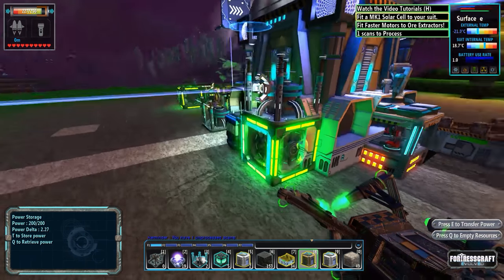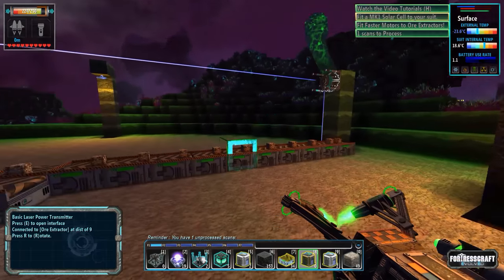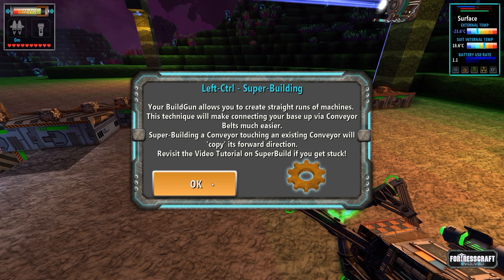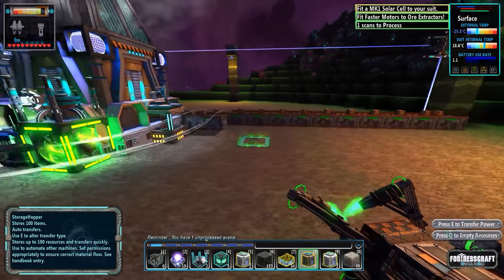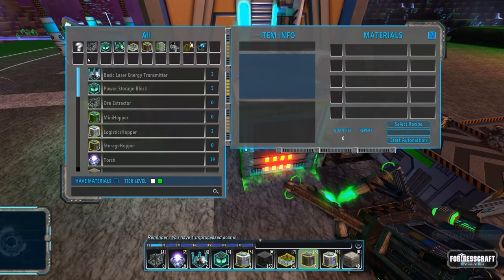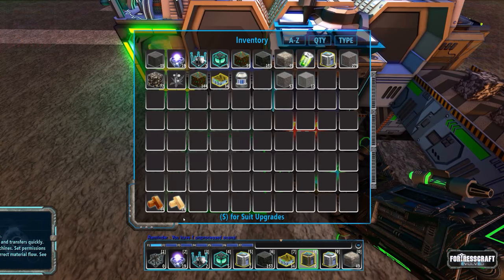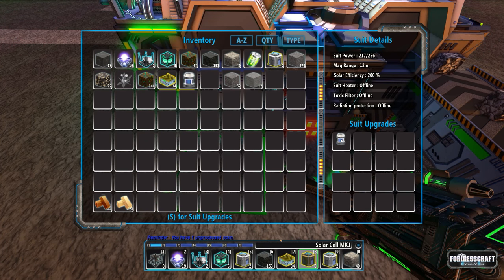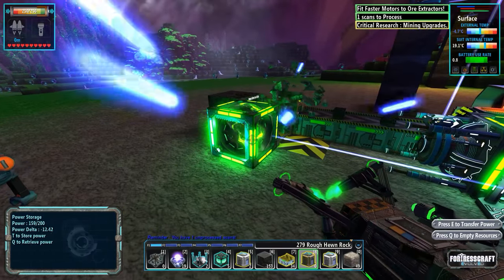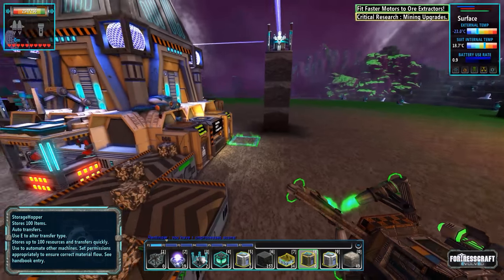Next on the list is lithium. It wants me to watch video tutorials — no, I don't want to watch video tutorials. Super building — yes, I know what super building is. Fit a mark one solar cell to your suit. I think we might be able to do that now. Let's build ourselves a solar cell. It doesn't take up any of my inventory space — that is fantastic! We now have a solar cell, so during the day we should recharge naturally or at least a little faster.